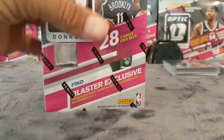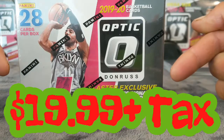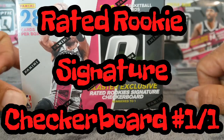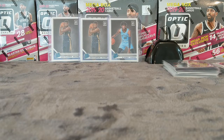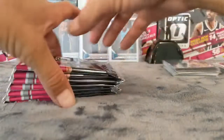You get 28 cards per box. These are $19.99 if you can find them at Target. You can find rated rookie signatures and checkerboard cards numbered to one. You get seven packs per box, four cards per pack, for a total of 28 cards. You're guaranteed seven inserts or parallels.